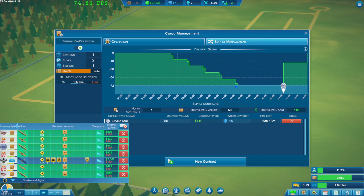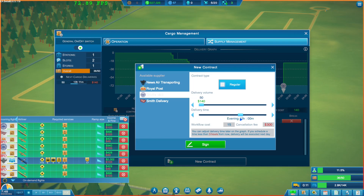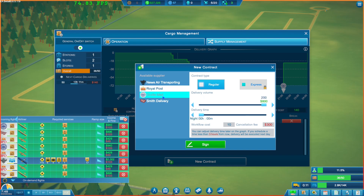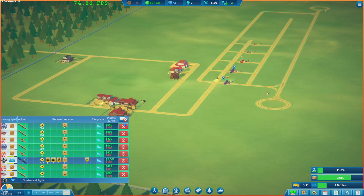Supply management - new contract. We need around one p.m. is when we need another 50 delivered. Let's do that - new contract, another 50 delivered. Let's do it at noon. If we need to build an extra facility let's do that. We can't do express so let's do an extra 50 at noon - that should actually get us through the day.